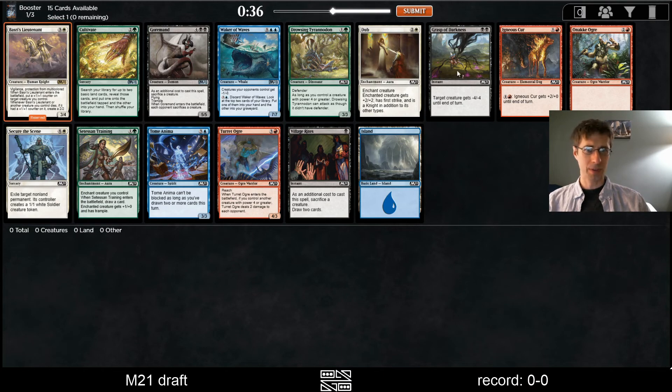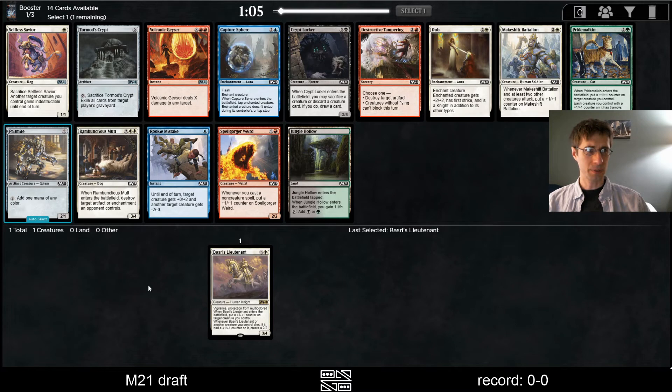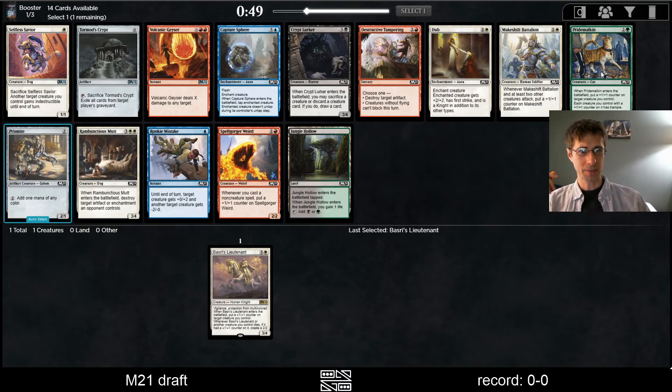We are passing Grasp of Darkness, Turret Ogre, Cultivate, Drowsing Pteranodon, and Gormund — those look like the best things to me. So we're passing a lot of green. Selfless Savior is good. Volcanic Geyser is pretty good. And then Pride Mulkin if we really want to go in that direction.